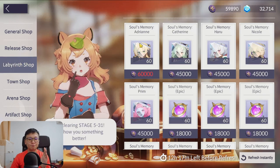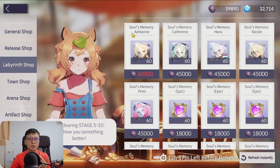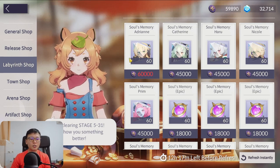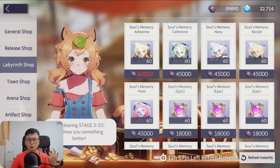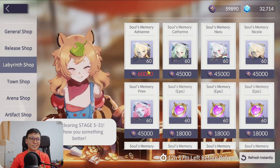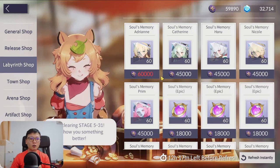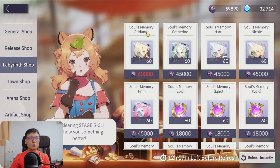For the Labyrinth Shop, if you are playing long term — at least 6 months — always buy Adrian. If you're playing less than that and just want to collect units, buy the epic soul or a specific unit; it's up to you. I'm personally saving for Adrian but fell a bit short due to accidentally going the wrong path. Save every single Labyrinth Coin for Adrian's Souls.